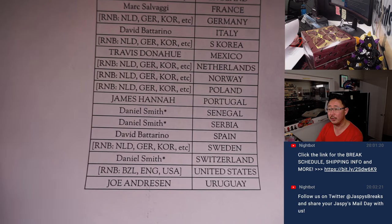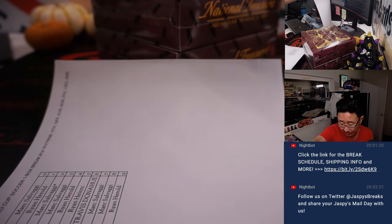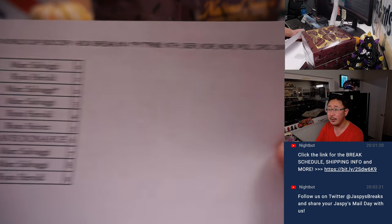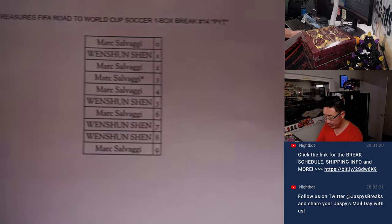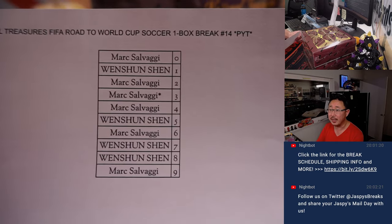Got in before we pulled the remaining teams in two different random number block randomizers, one of which is here. This one features the Netherlands, Germany, Korea, Norway, Poland, Croatia, and Sweden. And those we did in all separate videos, but there are the results right here. Got that list next to me right here, and here's another one. This only featured three teams: Brazil, England, and the United States.